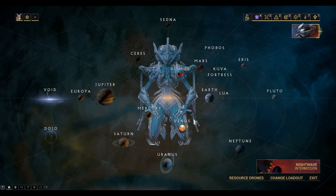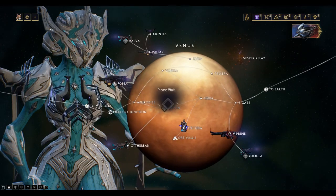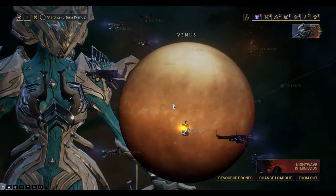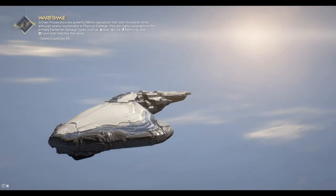Hi everyone, we're playing Warframe and we're doing the Gara Warframe collection. We need to go to Fortuna because we need to buy the Sunpoint drill, which is a mining tool.